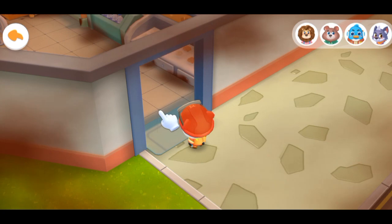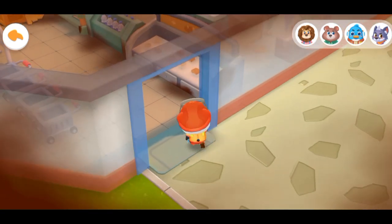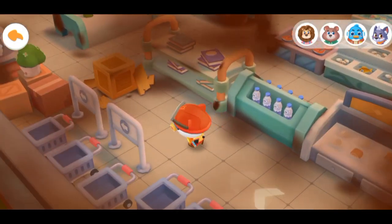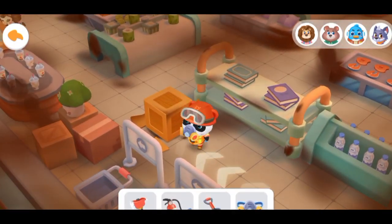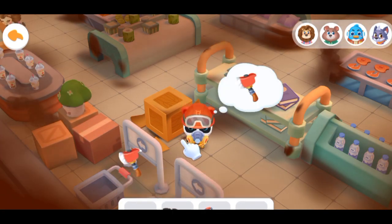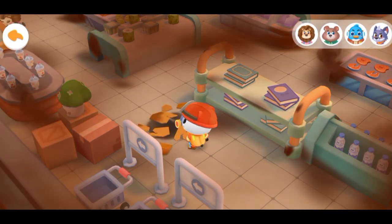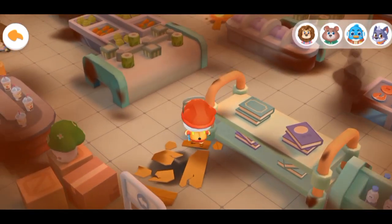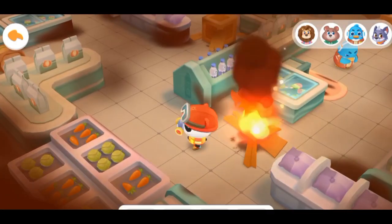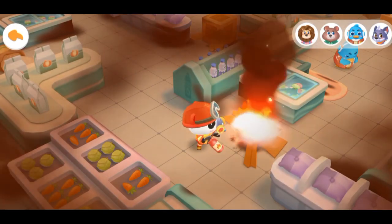Move Kiki to find the trapped people. There is an obstacle! Fire axe can split all blocking boxes! There's a fire! Put it out! Fire extinguisher can put out all fires!